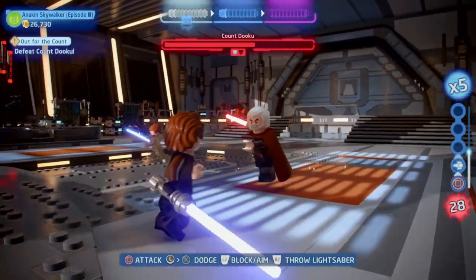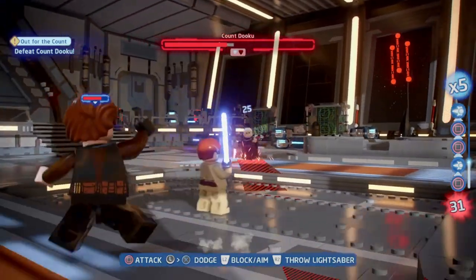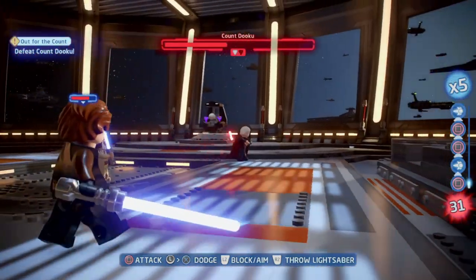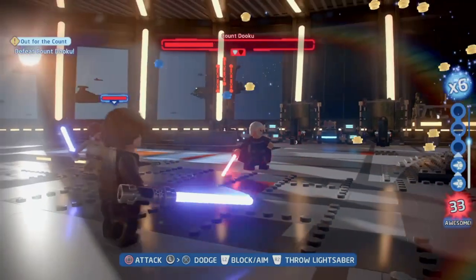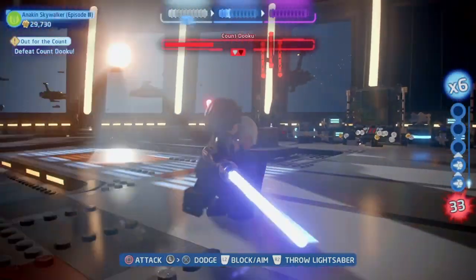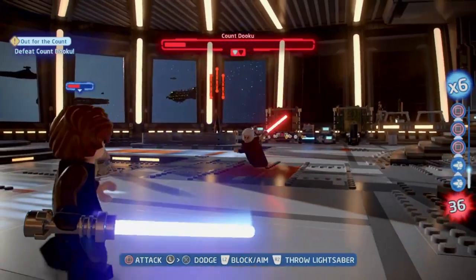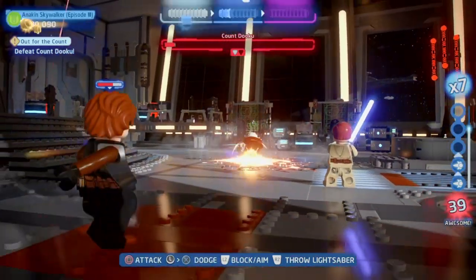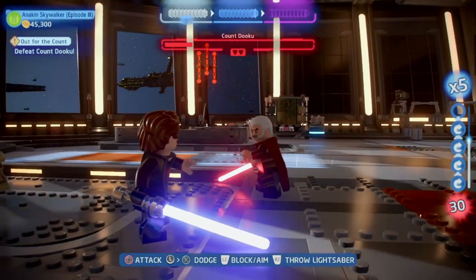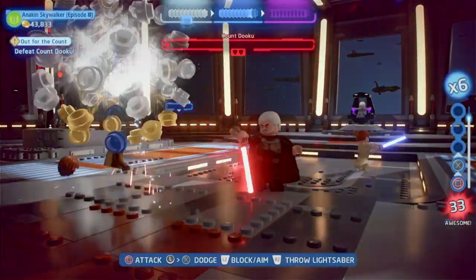That is really important — you can't just spam the basic lightsaber attack or the jump attack because if you do that you will die pretty easily since your enemy always does more damage than you. So you have to play with patience and be careful. Just dodge away, throw your lightsaber, dodge away and throw your lightsaber. And here you can see what happens if you just swing your lightsaber at your opponent — you will die in no time.